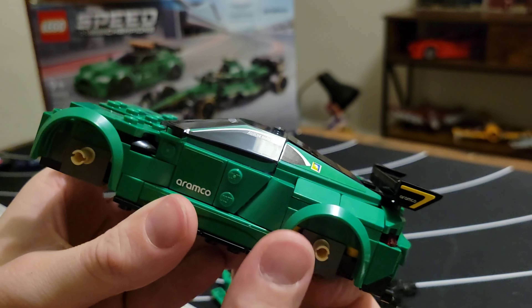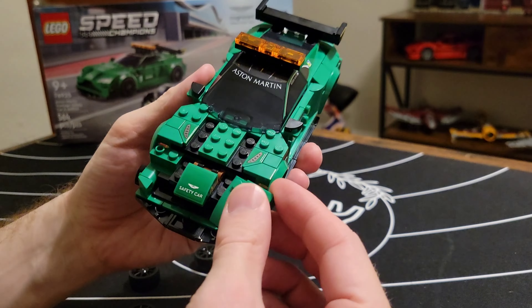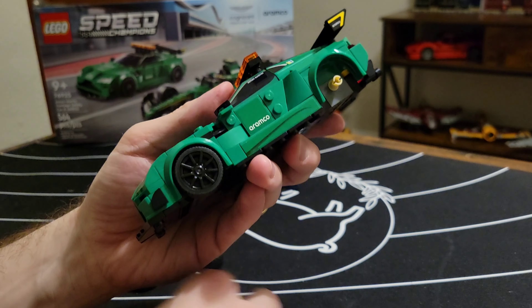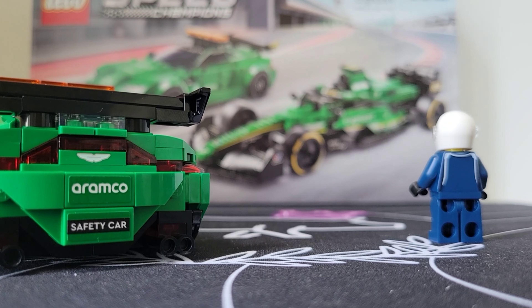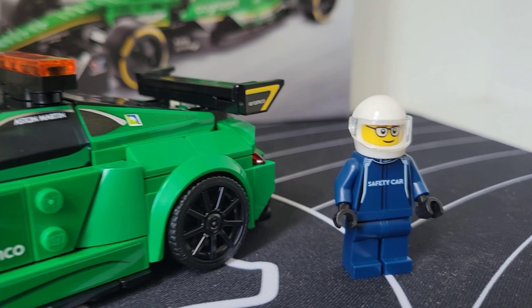On to bag three - I know this rear end is almost identical to the Vantage GT3, but come on, this rules. Pop the windscreen on and just look how clean this greenhouse is - it's incredible. Slap on the lights on both sides, get the hood on, bolt up your wheels and we are done with the safety car. This is a good example of how a few new parts can really refine a build.